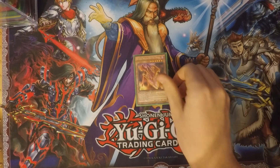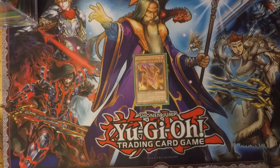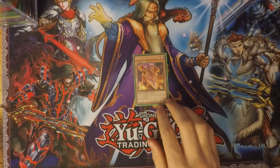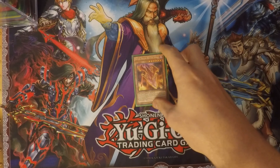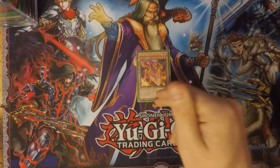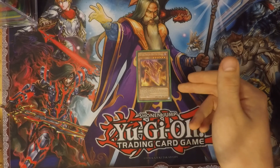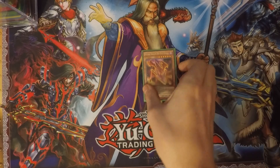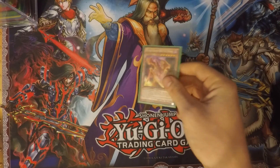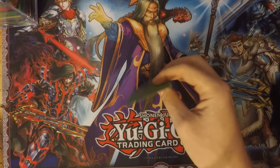Next I run is one Meteor Dragon Red-Eyes Impact. It's a Gemini monster, level six, 2000 defense, dark attribute, 1800 attack. Treated as a normal monster like all Geminis — you have to normal summon it again to activate its other effect. Once re-summoned, other Red-Eyes monsters you control cannot be destroyed by battle or card effects. This is just a nice way to keep your Red-Eyes monsters on the field for longer.